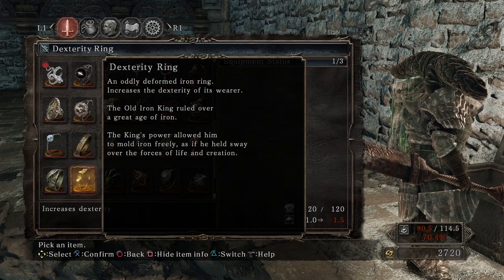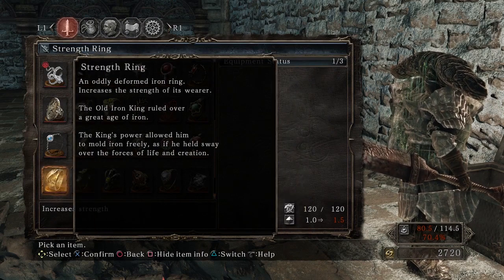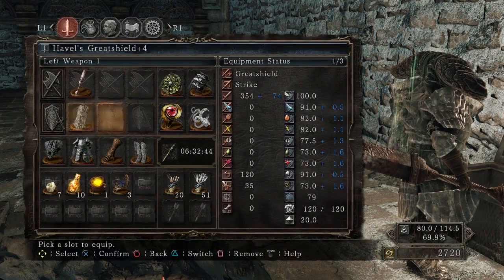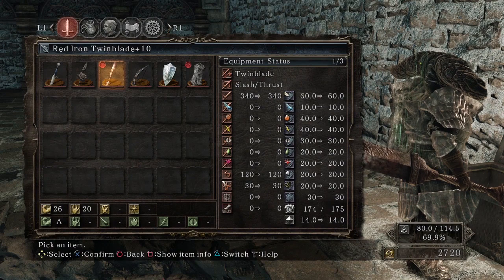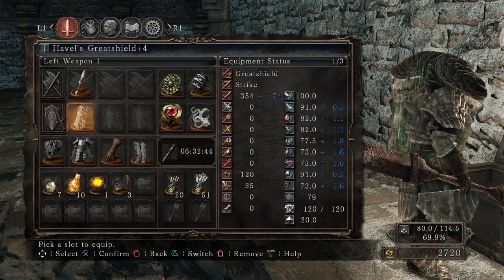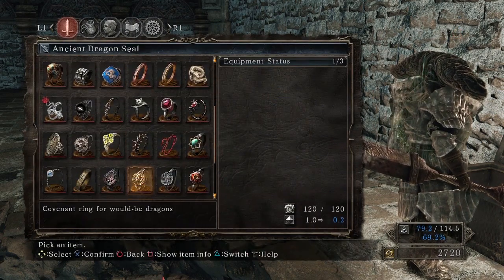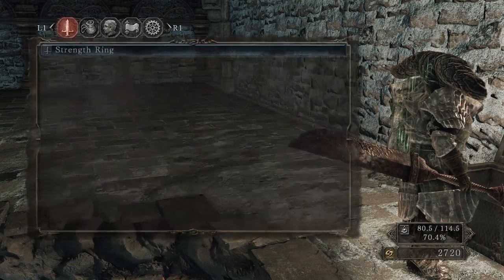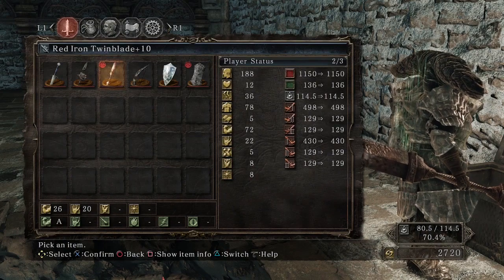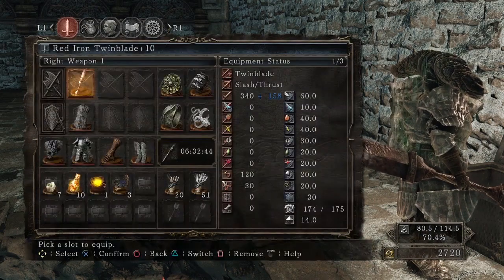Strength Ring — 'an oddly deformed iron ring, increases the strength of its wearer. The Old Iron King ruled over a great age of iron.' It increases my strength — that's weird. My current strength is 67, now 72 — it's plus 5. Damn.